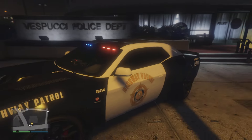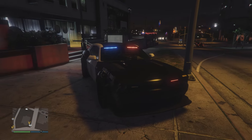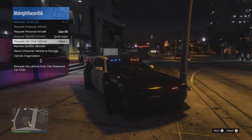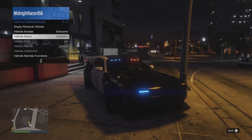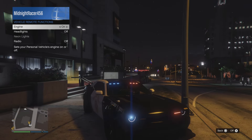I step out and the siren lights stay on — how about that. It looks so good. Let's turn on that engine too — we go over to preferences and remote functions, engine on, and there we go.